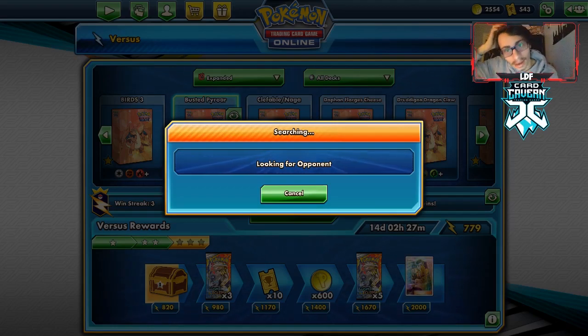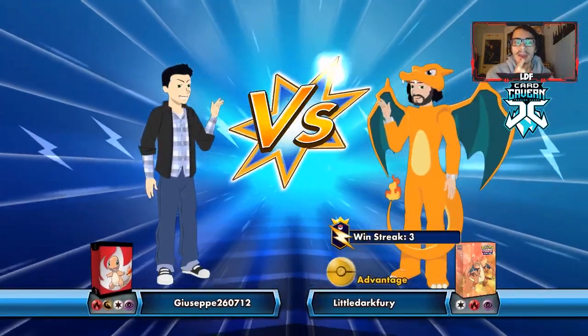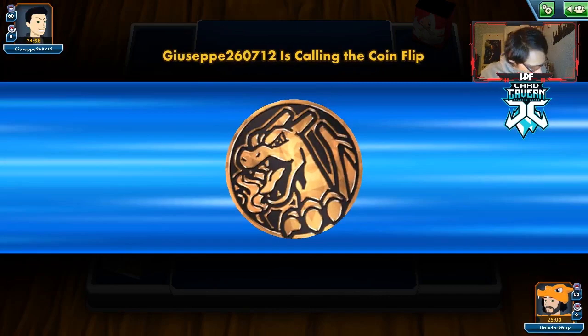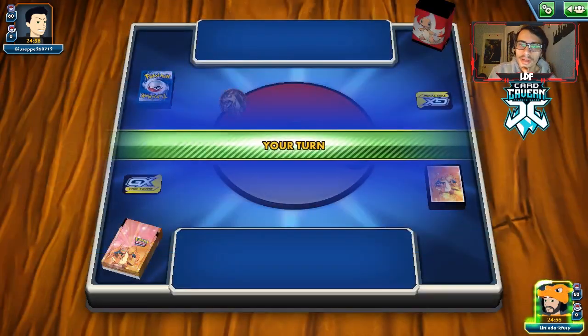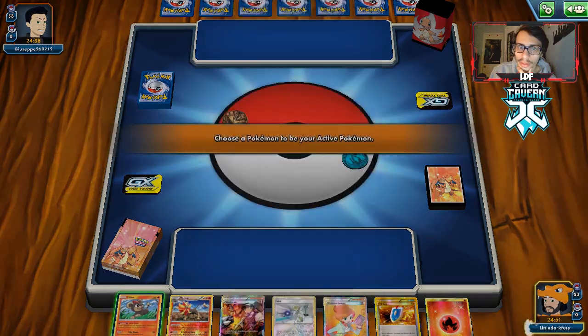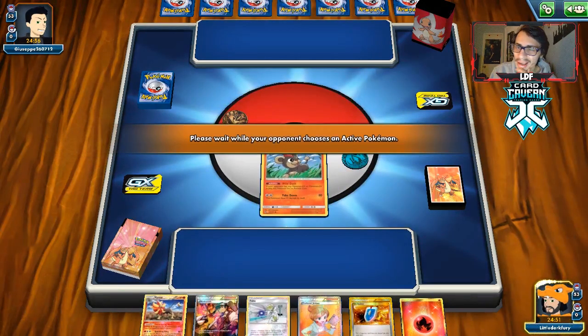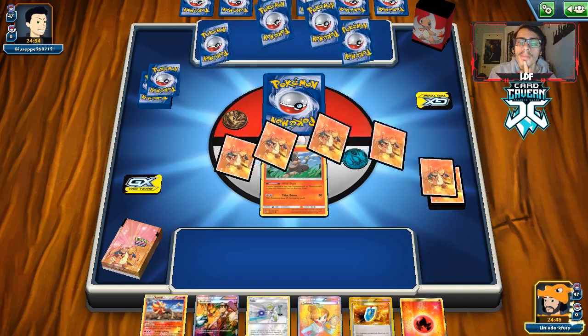Alright, let's see if we can get back-to-back all basic decks. You'll run into some decks that have outs to Pyroar, and some decks that have no way to deal with it. Our next opponent is playing a deck with Fire and Dragon. We go first too. We start with a lone Litleo — pretty lit. We might hold the hand; we already have Pyroar. I don't want to risk getting donked though. Let's see what they're playing.